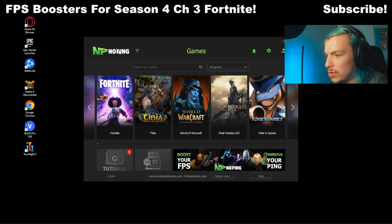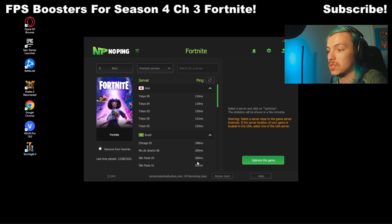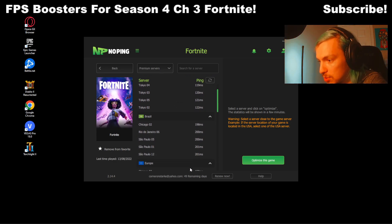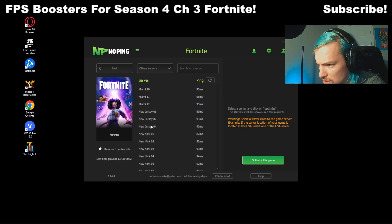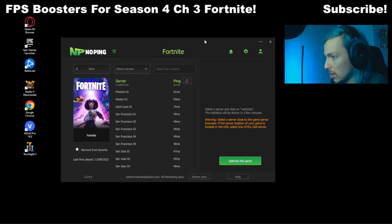So when you first log into it, you can just click Fortnite and then select the server that's closest to you to try to reduce your ping. As you can see, these are all the ping times — you want to find one that hopefully has less ping than you normally get in game. They still have like 60 US servers in here you guys can choose from. But anyways, we're here for the FPS boost so let's check that out.